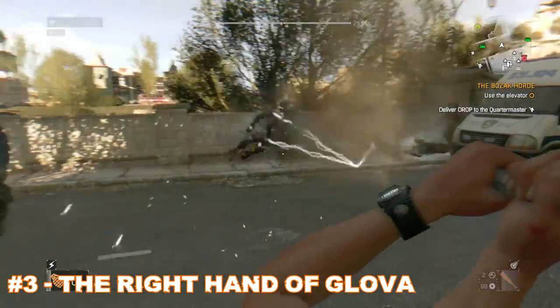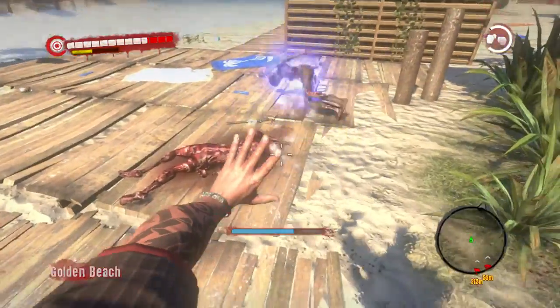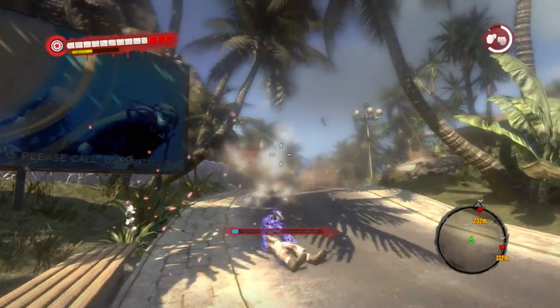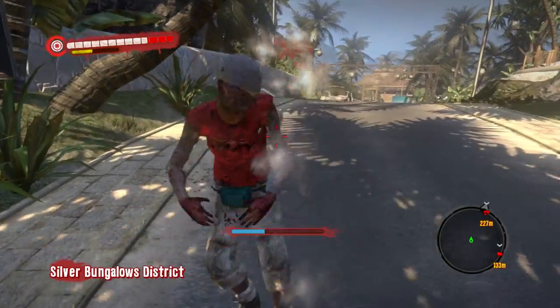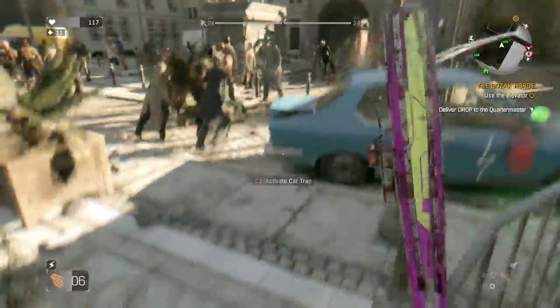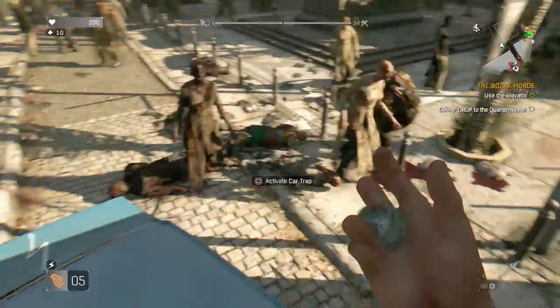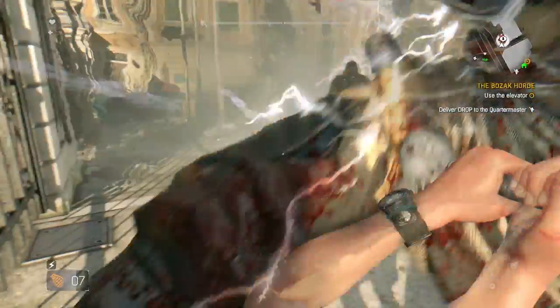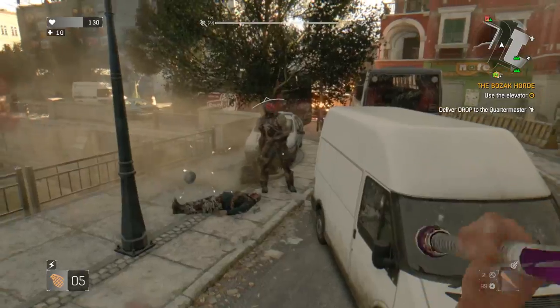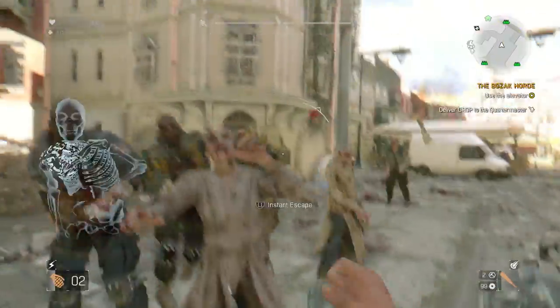Speaking of Dead Island, in the number three place we have the Right Hand of Glover. In Dead Island there was the Left Hand of Glover — an equippable weapon that knocked zombies over, including thugs. In Dying Light it has the same effect: you throw it and it knocks zombies back, dealing a decent amount of chain lightning damage that links between different zombies. Unfortunately, it does not work on humans or bigger zombies like demolishers and goons — it doesn't knock them over — but it's really fun and deals decent damage.